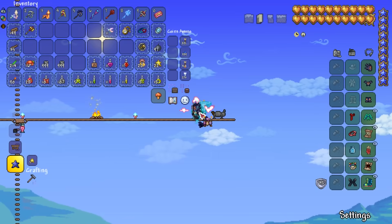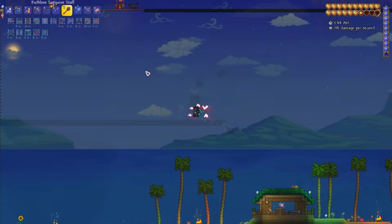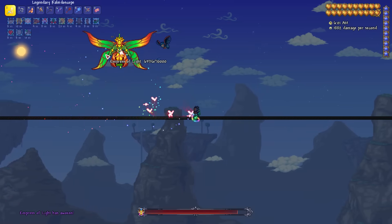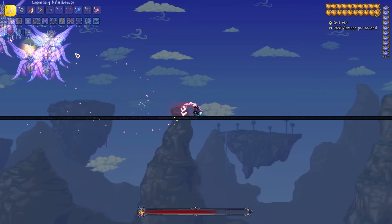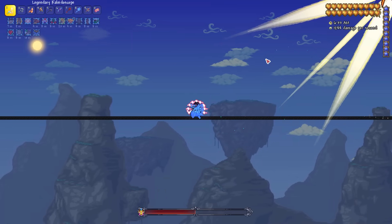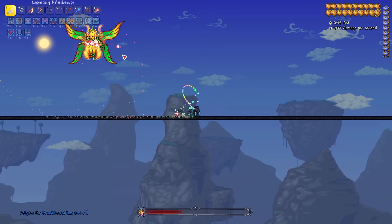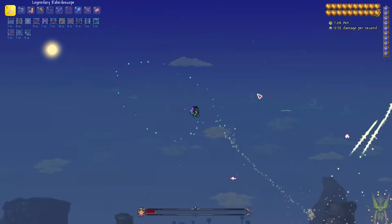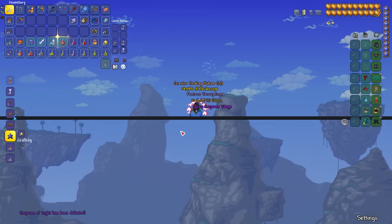Fighting her at night first gives me a chance to familiarise myself with her attacks ahead of the dangerous daytime battle. The Empress is fast but our minions deal extreme damage and she falls, dropping the Kaleidoscope. The next day I reforge the Kaleidoscope to Legendary and craft Master Ninja Gear for its dash and dodge ability. I make an asphalt bridge at the ocean for extra running speed against the daytime Empress to help avoid her instant-kill attacks. The next morning I use all my buffs, swap my boots for Master Ninja Gear, use my Sanguine Staff to summon as many bats as possible, and start the battle. The sanguine bats have huge aggro range and are very accurate, so I focus on avoiding attacks and landing whip hits. Eventually the Empress falls and the almighty Terraprisma is ours.